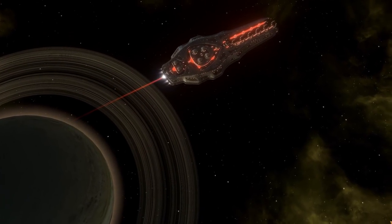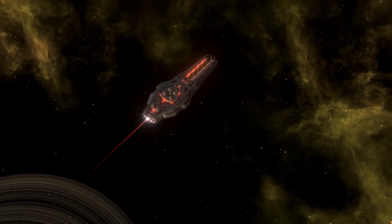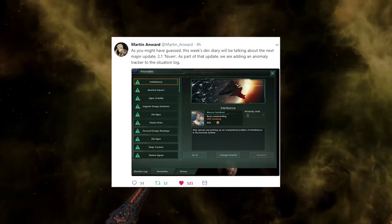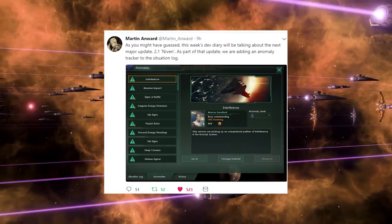However, today on the 17th of April, 2018, Martin Onward, the figurehead for the project, came out with a next major update — 2.1 Niven. And as part of the update, we are adding an anomaly tracker towards the situation log.